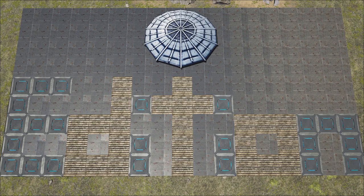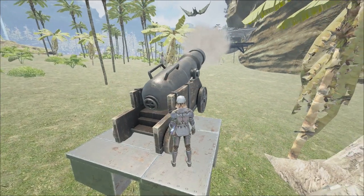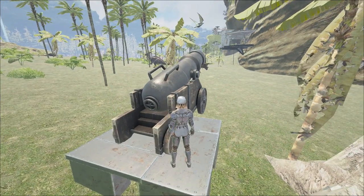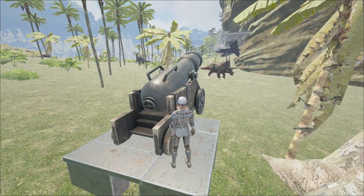Have you guys ever gotten pissed looking at 5 cannons shooting at your cliff flats and there's absolutely nothing you can do about it? My name's Lyla from Hard to Arc, and recently I got one of my cliff flats dropped, so I decided to speak with a few of my builder friends and they told me there's no way to circumvent it.